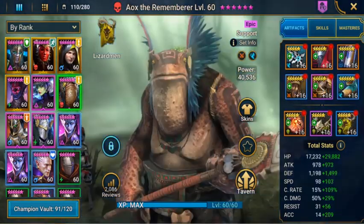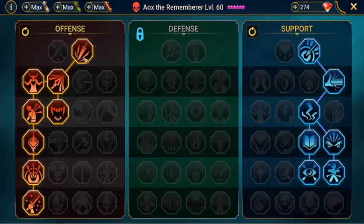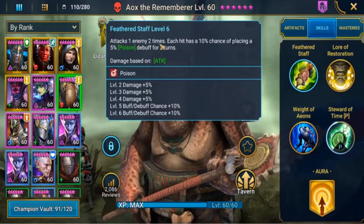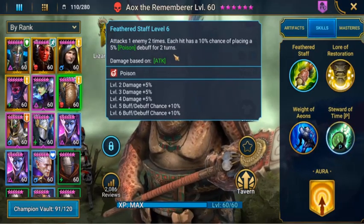We will have AoX in here as well. He's put into offense and support because he's there to heal and give health to our other champions. His basic skill attacks 1 enemy 2 times, and each hit has a 10% chance of placing a 5% poison debuff for 2 turns.